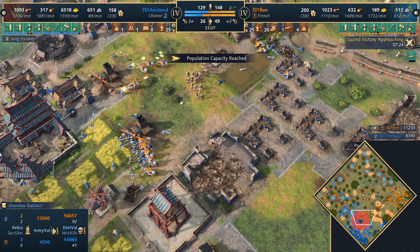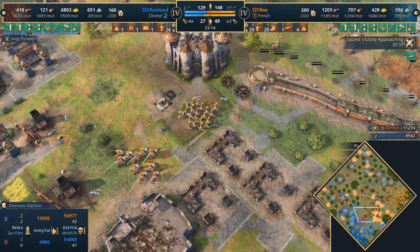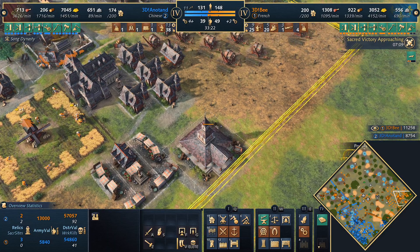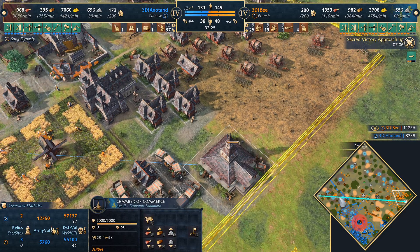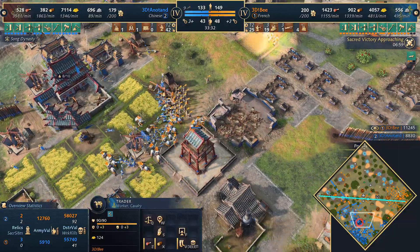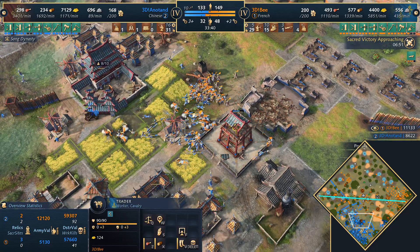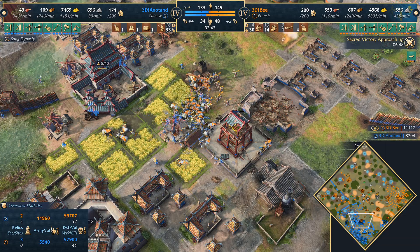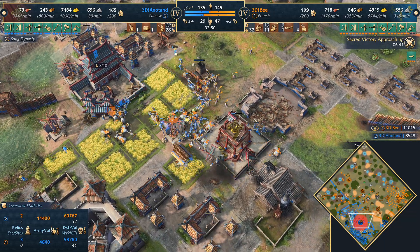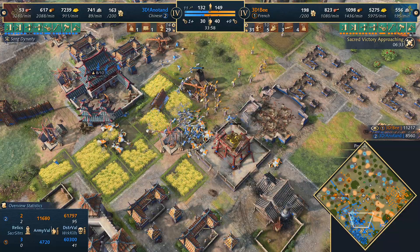It feels like this is almost a spearmen-only challenge for Anatan with 6,000 gold in the bank, slowly being pushed back. 3DB could break through very soon — trade still up and running, 58 traders. Going back to the western trading post — 4,000 gold per minute! Knights diving in with archers and this is going to be a wrap. I'm not sure if Anatan comes back from this. If he clears out the army, 3DB just makes more. Six and a half minutes on the sacred site timer. 3DB is winning that fight and Anatan, despite the Defender's Advantage, is struggling to hold on.